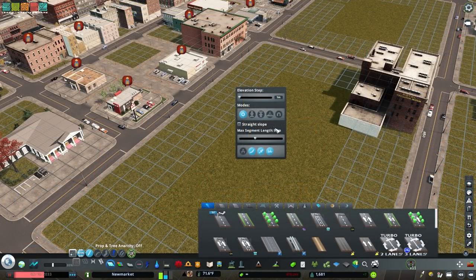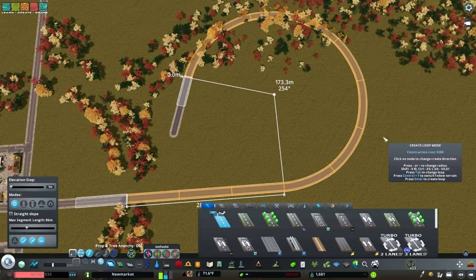Get Fine Road Tool, Fine Road Anarchy, and Node Spacer to unlock an incredibly useful menu of network options. Get Network Multi Tool to add and remove nodes, manipulate connections completely, and even synthesize perfect curves.